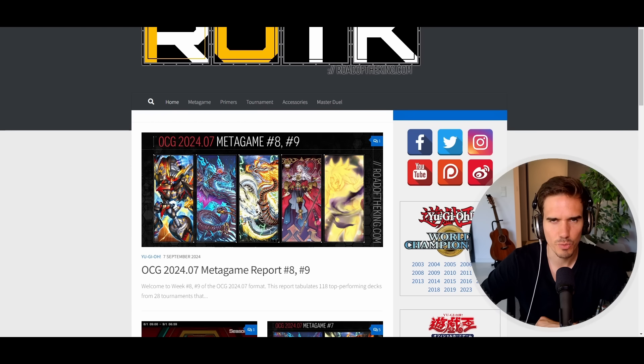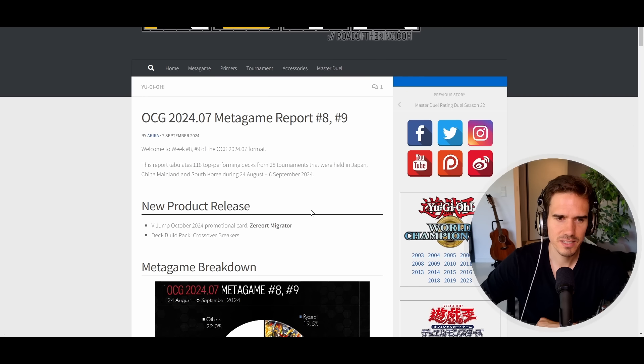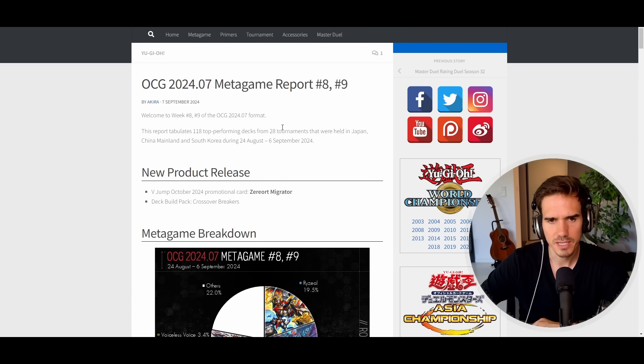The new deck building set introduced Malice and Raziel, with Raziel being the most represented deck. This is Week 8 and 9 of the OCG format for July — 118 top-performing decks across 28 tournaments. Worth noting: OCG tournaments are normally way smaller than TCG events. A first-place decklist might come from a 20-person tournament, whereas a regional in Germany typically has around 100 participants.